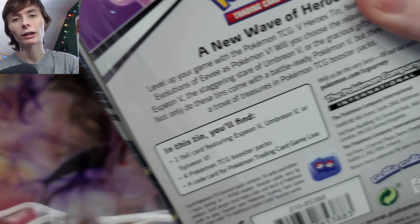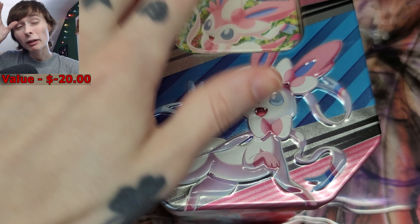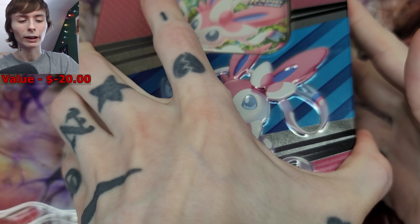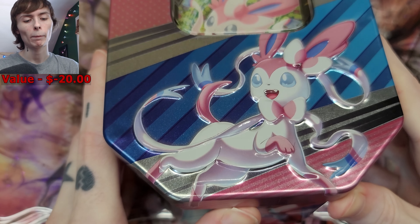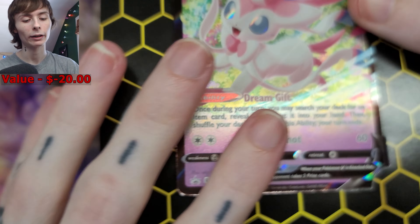So if you're new here to the value series, what we do is open up a product and we only count pulls over a dollar towards the total cost. We're trying to make our money back on this product — it was around 20 bucks. It's a Sylveon tin, and we will count the promo because that is a key reason to buy it.